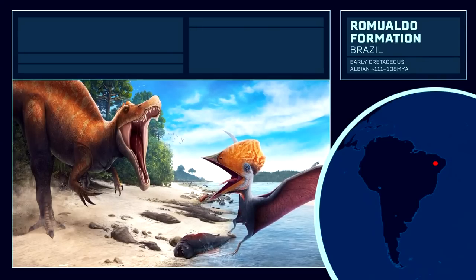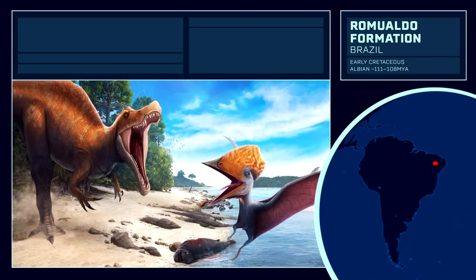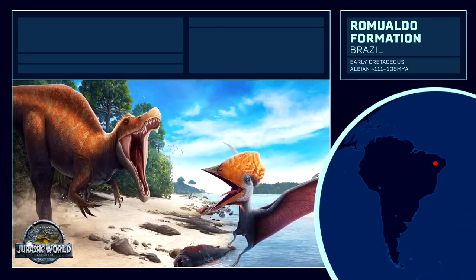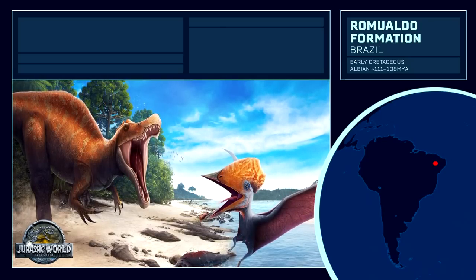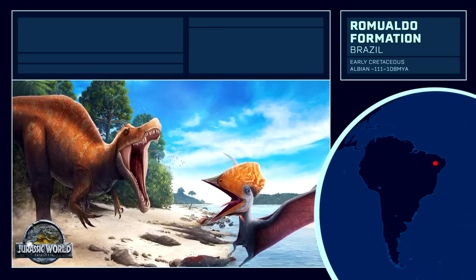We venture into South America with the Brazilian Romualdo Formation, part of the famous Santana Group, and one of the most productive fossil sites for pterosaur variety in the entire world. We covered the Romualdo Formation in the Jurassic World Patagonia video, where dinosaurs such as Irritator and Oxalaia roamed. This formation has been designated as Lagerstätte, and paints a vivid picture of early Cretaceous coastal Brazil, rich in well-preserved fossils.